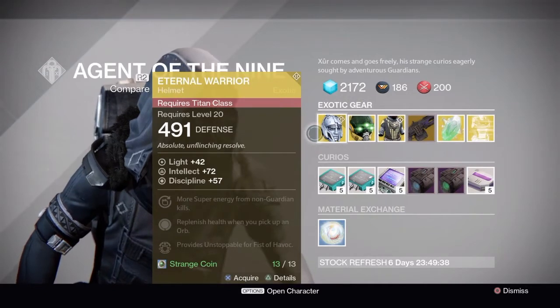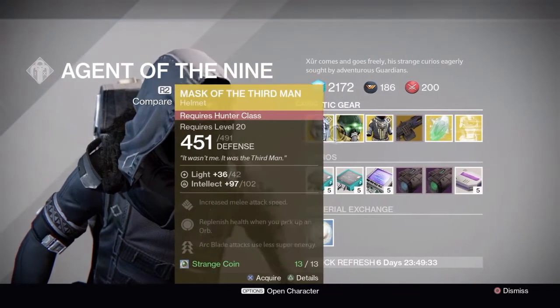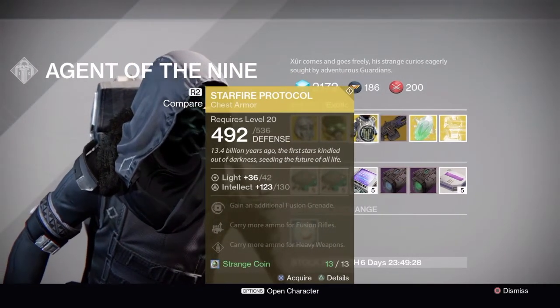First up, he has the Eternal Warrior for the Titan, which has got a pretty good stat roll. It's actually better than the one I've got, so I've got to buy it. He also has the Mask of the Third Man and Starfire Protocol.